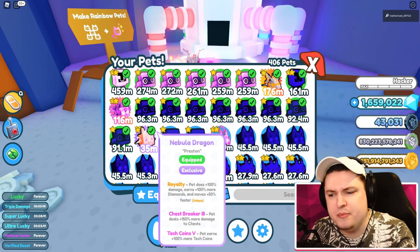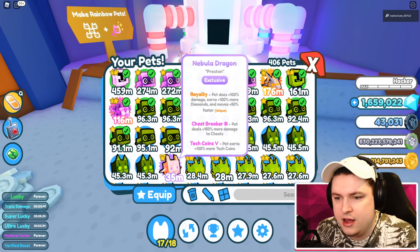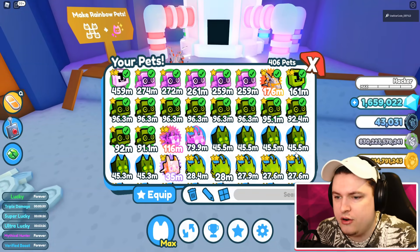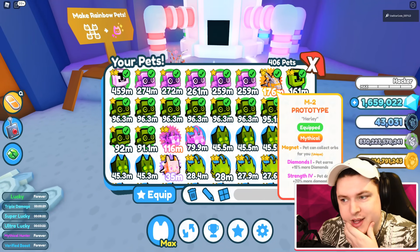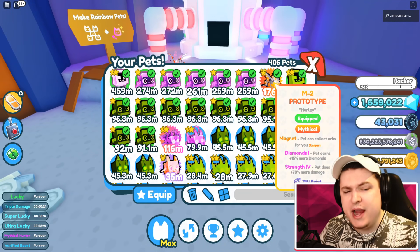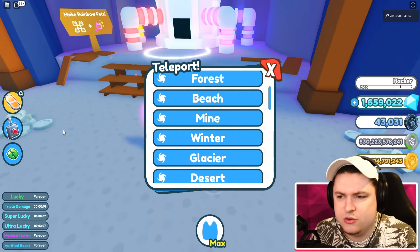We have to make a little bit of a compromise - we have to get rid of some pets. I'm going to have to get rid of the Nebula Dragon and the Empyrean Dragon 100%, because I have two Rainbow Robots and I think those are the best ones I got. I could YOLO the M2 Prototype for an 18% chance, but then I will get a worse pet in return. This pet actually is not that great right now because the enchant is kind of garbage.